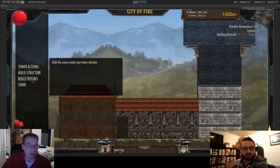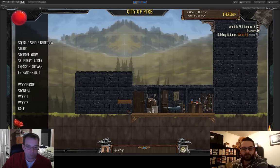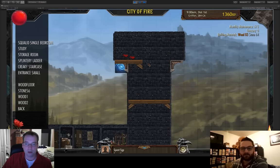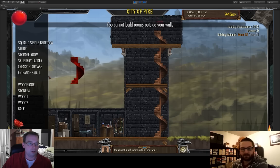Now that we have all that space we can fill it with rooms. We can see the monthly maintenance has increased and the building materials went down. Rooms have to exist on floors. To give the player ultimate freedom over what constitutes the second, third, or fourth story, we have this concept of floors — you just drag them in and say that's where the next story begins. Then I put in a creaky staircase so we have access to those floors.